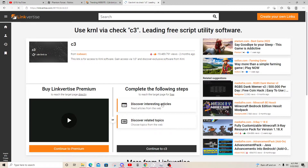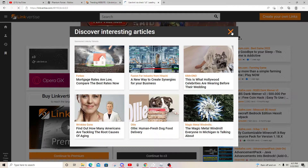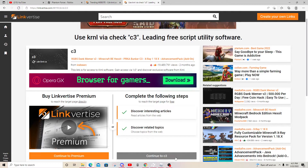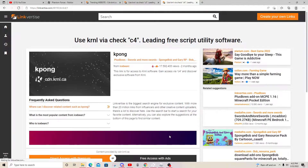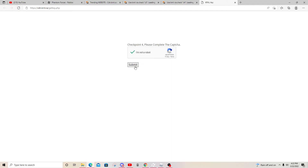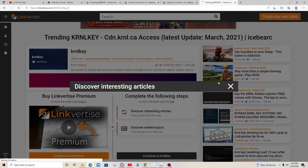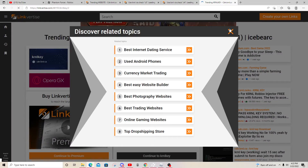You just go through all of these and it'll display a key at the end, and you have to do this every 24 hours. This looks like the last one — oh yeah, this is the last one. It's a lot, but they just do this to get money from Linkvertise.